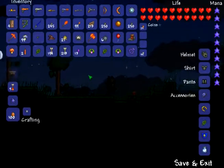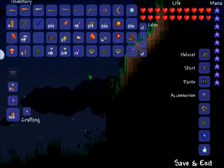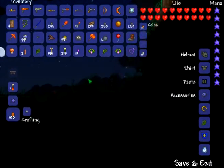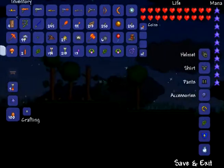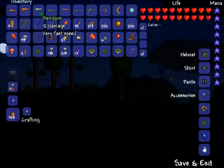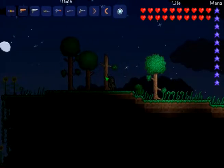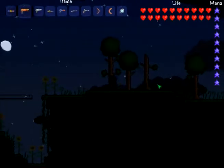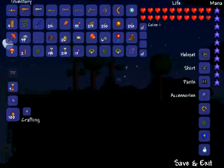I forgot — you make the Star Cannon with meteor bars, 10 stars, and a mini shark. I don't remember how many meteor bars; I think it's either 10 or 5. Because the Phoenix Blaster has 20 meteor bars, a handgun, and 10 stars. Wait, I'm confused — I'm talking about the star cannon now. Anyway, the Phoenix Blaster is Hellstone bars and handgun.